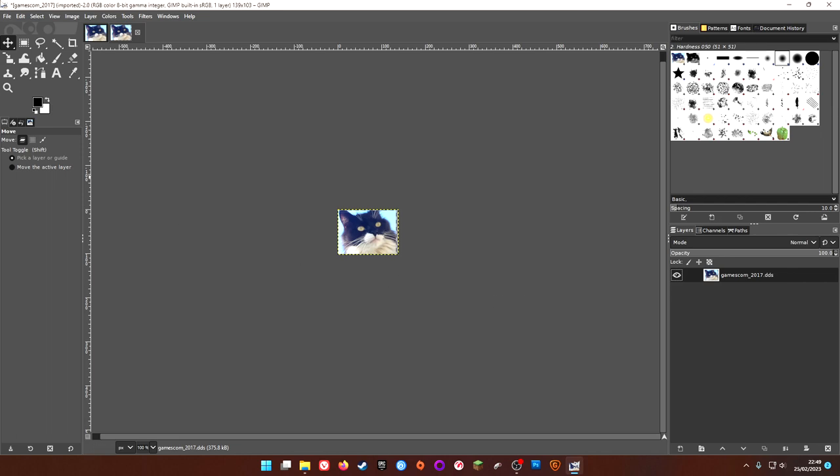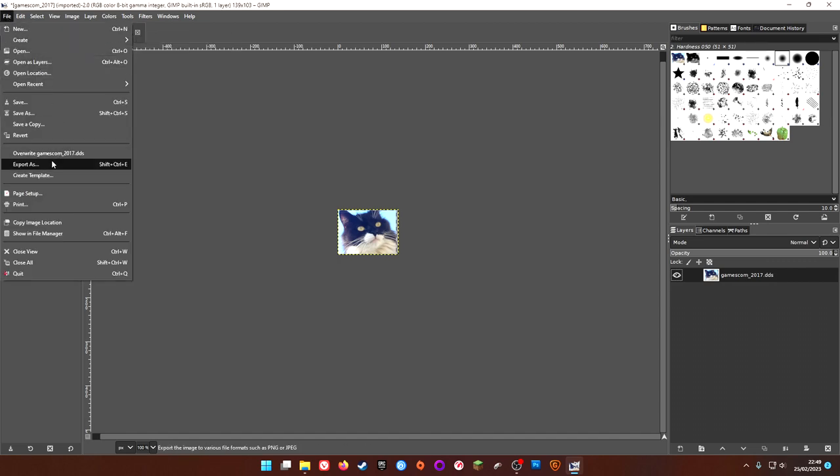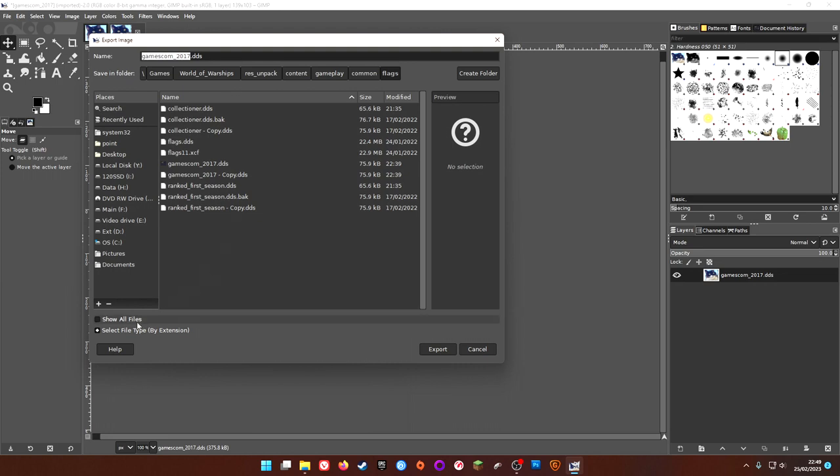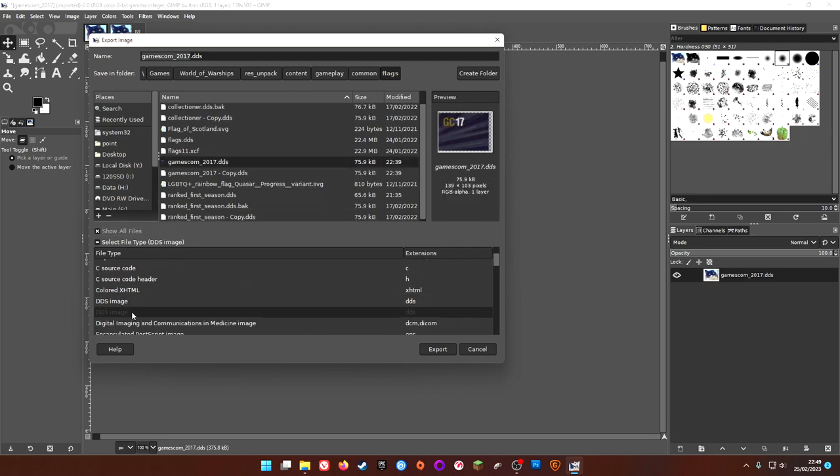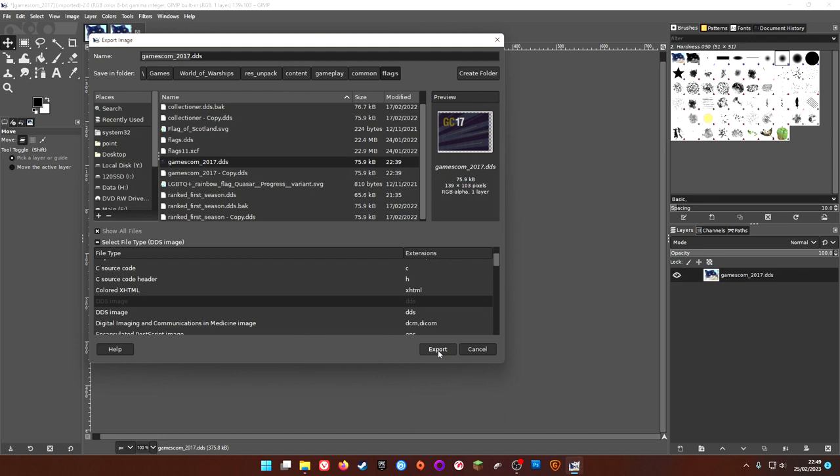At maximum size this is what it's going to look like — it'll be a little bit fuzzy but still recognizably Sam's face. Because I copied into the file — and this is the advantage of doing it this way — we can just write over the file. Since we made a copy, if we mess up that's fine. We'll go to Export As, Show All, show file type by extension, it's going to be a DDS image, and we'll click Export to replace the existing flag.